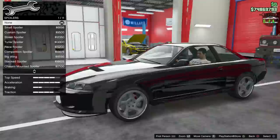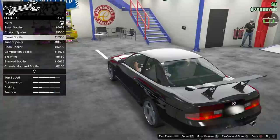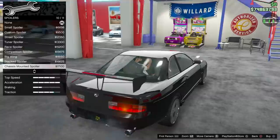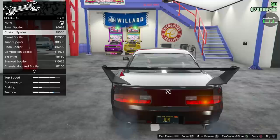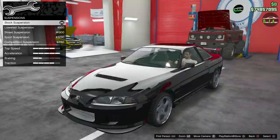Spoiler upgrade — small spoiler, custom spoiler that's too wide. Street spoiler, tuner, race — just gets crazier and crazier. Stack spoiler, chassis mounted — wow. To be honest there aren't really any clean spoiler upgrades for this car. I would have liked some lip spoilers or smaller options. I'll do the small spoiler — I don't want to leave it without one. Sun strips — you have options there.